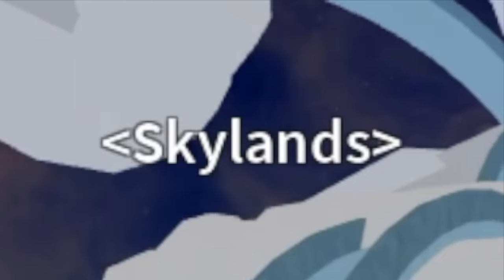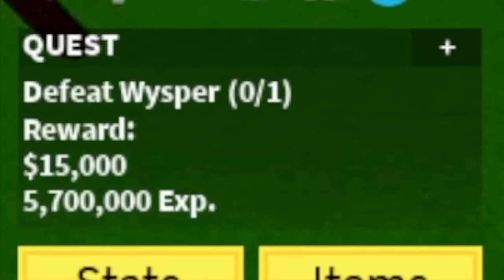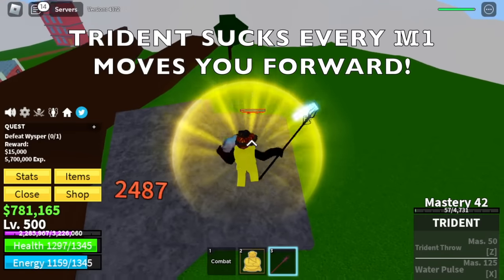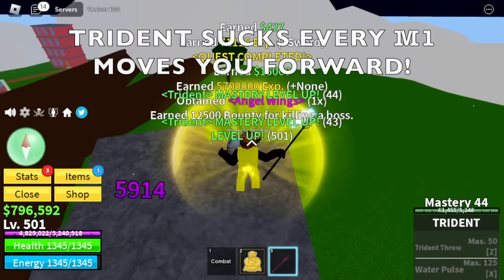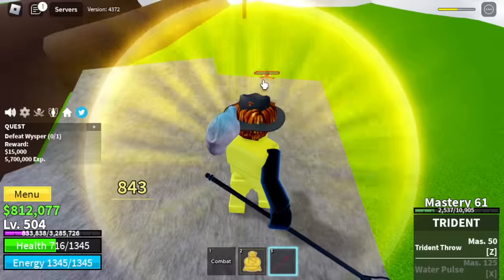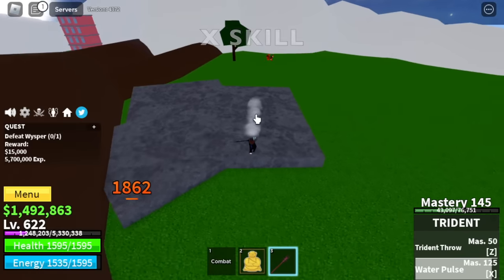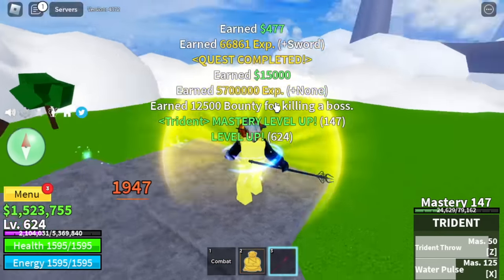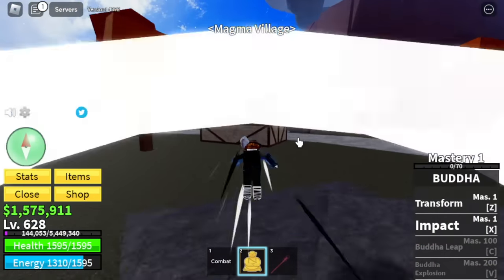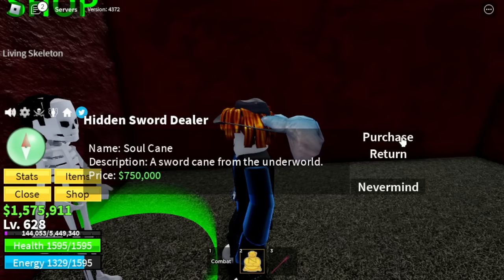Now heading to the Skyline. We're going to go to the upper sky and defeat my favorite boss, Whisper. He's Wall Strat again. Trident sucks because M1 moves you forward, so make sure to adjust every time you do it. But the skill works — the Z skill. The X skill, Water Pulse, cannot be used while in Buddha form. We're going to grind here until level 628. After that, we'll head back to Magma Village and buy the Soul Cane for 750,000 Bellies.